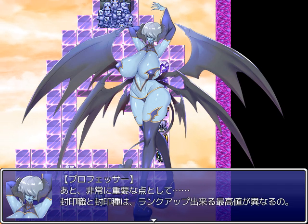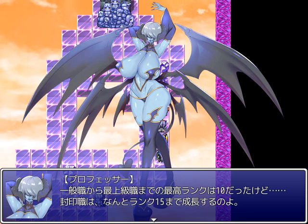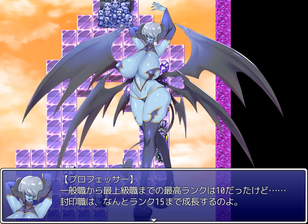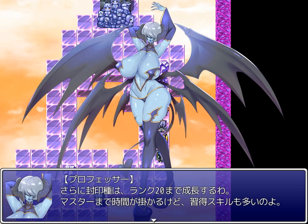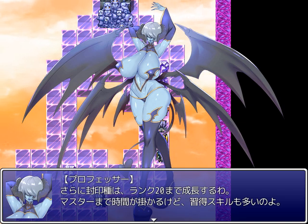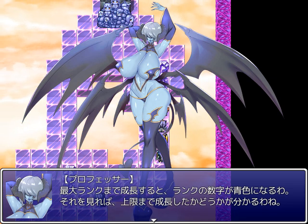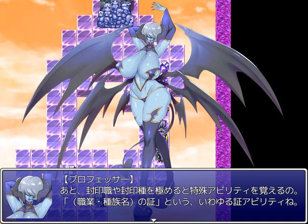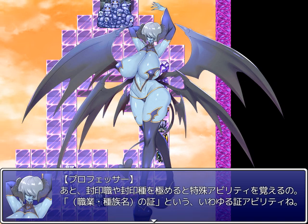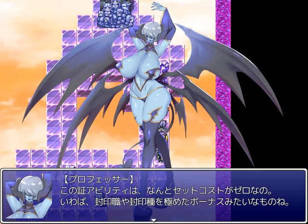An unusually important point: sealed jobs and sealed races differ in the maximum number of times you can rank them up. From basic jobs to highest jobs, the highest rank is 10. But for the sealed jobs, you can develop to rank 15. Further, these sealed races can develop up to rank 20. It will take a lot of time to master them, but you'll acquire many skills. When you get to the highest rank, the rank number will turn blue — by seeing that, you can tell whether you've reached the highest ranks. If you master the sealed jobs and sealed races, you'll learn a special ability called Proof of Job Name or Race Name — the Proof Abilities — which cost zero to activate. It's like a bonus for completing the sealed jobs and sealed races.